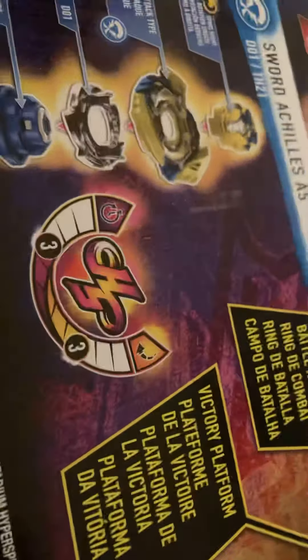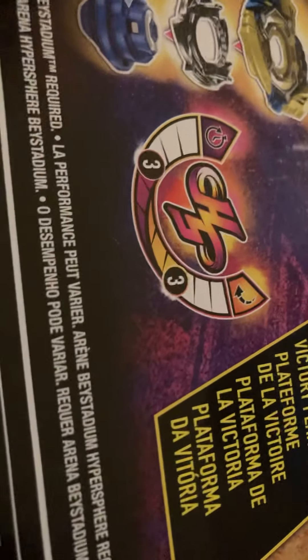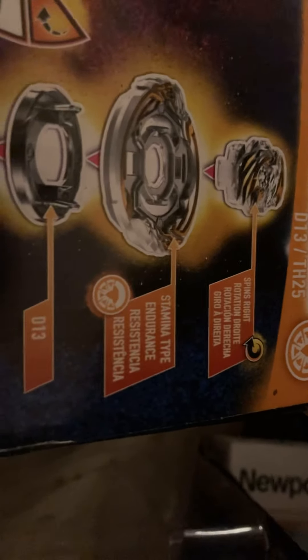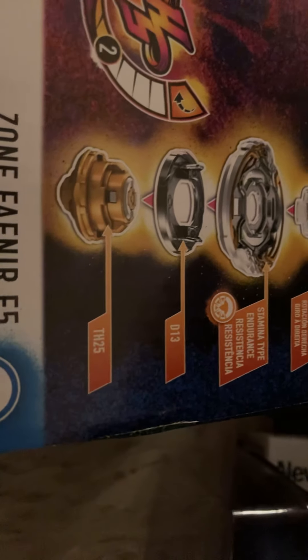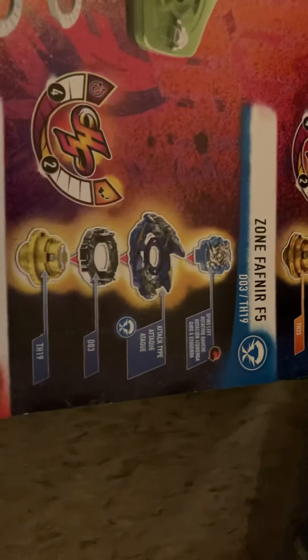Sword Achilles A5 has speed at about 3 and timing at 3 as well. Then we have Gif Pegasus P5 — stats about 4 in spin time, 2 in rotation. This spins right and is a stamina and endurance type bey, with a D13 weight disc and TH-25 spinning core.